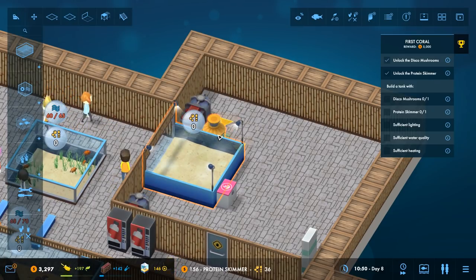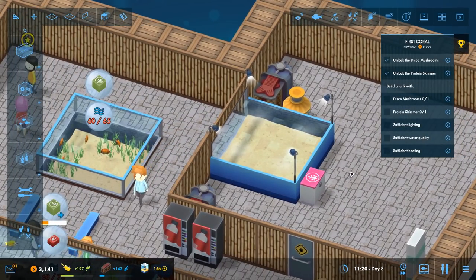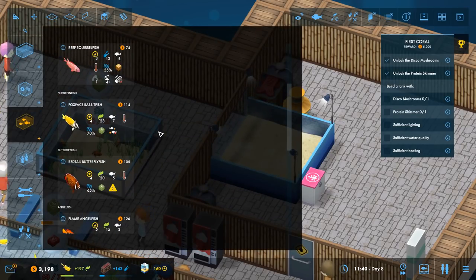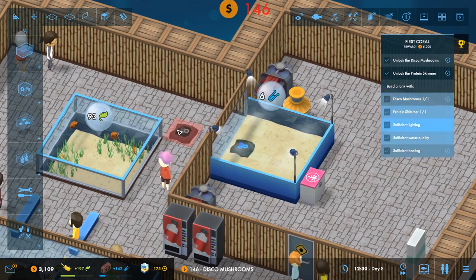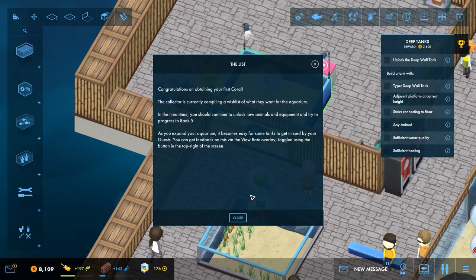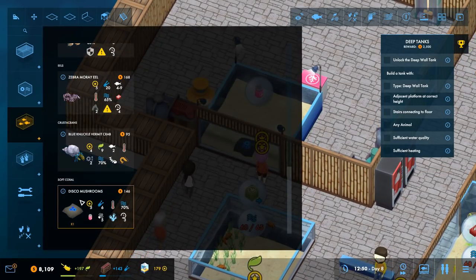So we have the protein skimmer, the heater, the filter, and the light — let there be light! I think we are now ready to add in some disco mushrooms. The zooplankton dispenser is set, water quality is at 70 — here we go! Congratulations on obtaining your first coral! The collector is compiling a wish list, and in the meantime you should continue to unlock new animals and equipment to progress to rank five. Also, as you expand your aquariums, you can use the view rate overlay to get feedback on which tanks guests might be missing.